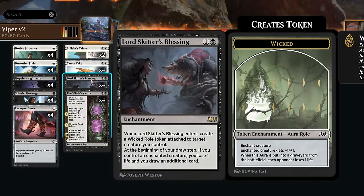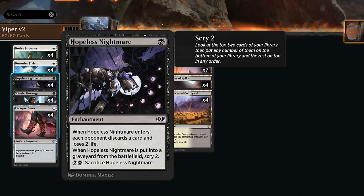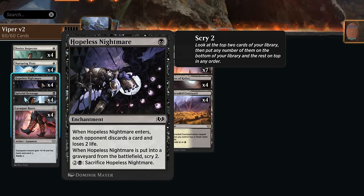We have the full set of Nurturing Pixie, which when it enters can return a non-Fairy non-land permanent we control to its owner's hand. If we do, the Pixie gets a +1/+1 counter, giving us a 2/2 flyer. We can pick up cards like Witch's Vanity to destroy another creature. We can also pick up Hopeless Nightmare, which makes the opponent discard a card and lose two when it enters, and when we sacrifice it we get to scry two — good for emptying the opponent's hand before we play the Viper.